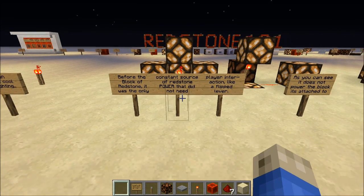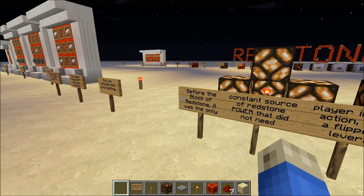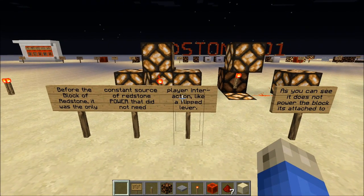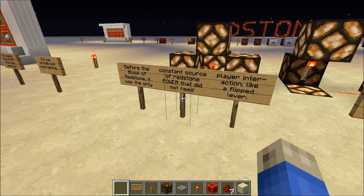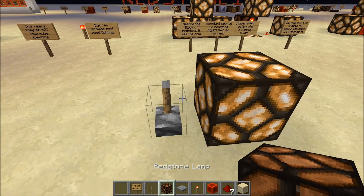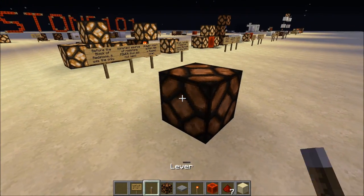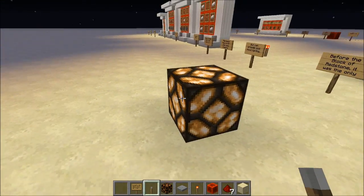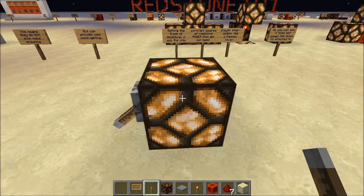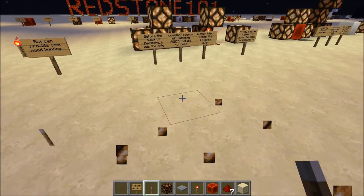Before the block of redstone was introduced, the torch was our only constant source of redstone power — the input to circuits that did not need player interaction, like a flipped lever. A flipped lever is a constant source of redstone power, but you have to come and flip it. You could leave it on and walk away, and it's always on. But the redstone block does some really cool stuff for us as well.